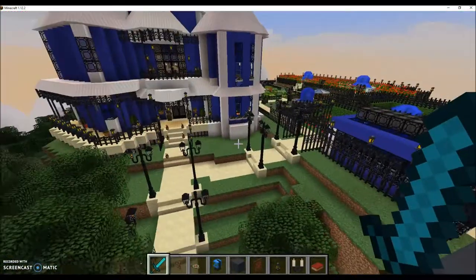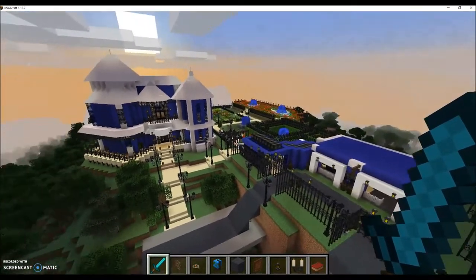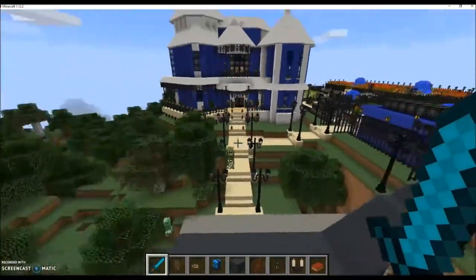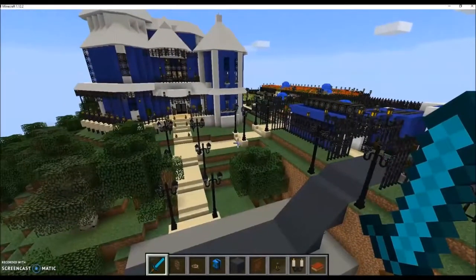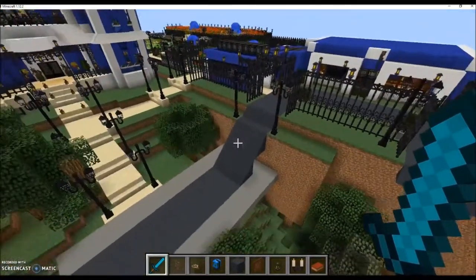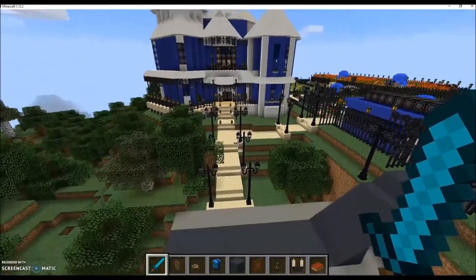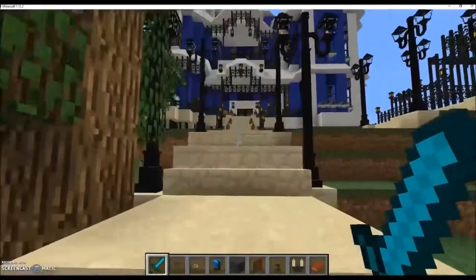Zooming out here to get a good view of everything — this is the build. This is the layout. I ended up spawning in a nice little mountainous region, and it ended up really pretty. We can see, as if this were the street coming in, it has a carriage round, carriage house over here, gardens over there, and the main house. So we'll go in, start down here in the main level, and go up the front walk.